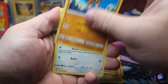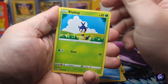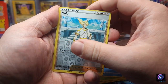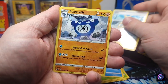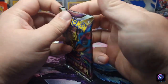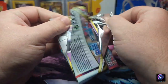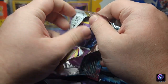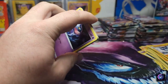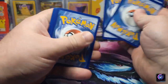Rhydon, Roserade, Sligoo, Binacle, Porygon, Ducklett, Blipbug, Finneon — we got a Volo reverse and a Polteageist non-hollow. Starting off good, can't complain. Second pack in we got a secret rare, but we would like more.